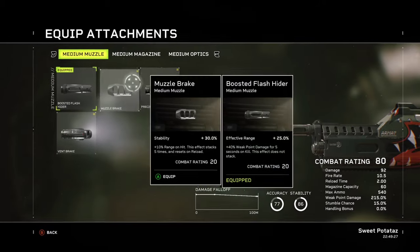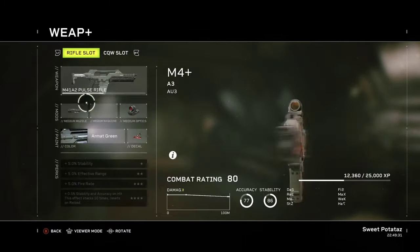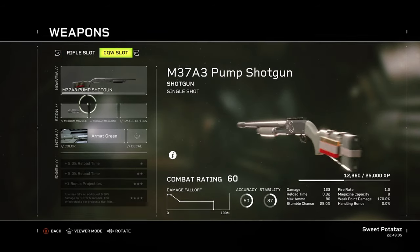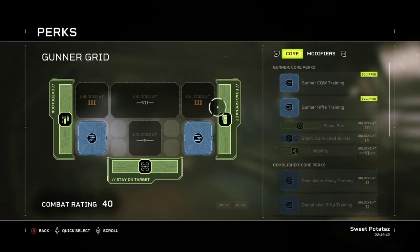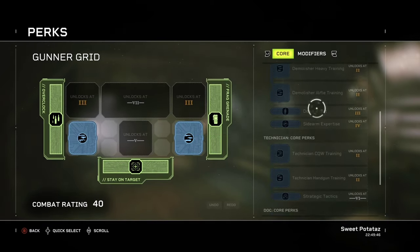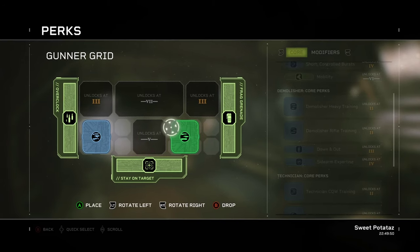There's four character classes to choose from — there's gunner, demolisher, tactician and medic. You can play as any of these classes at any time and level them up. Before you go into each mission you can choose any of the classes to suit whatever mission. I'm primarily leveling up gunner — I'm going to get as far as I can with gunner before I have to go and replay missions as different classes.